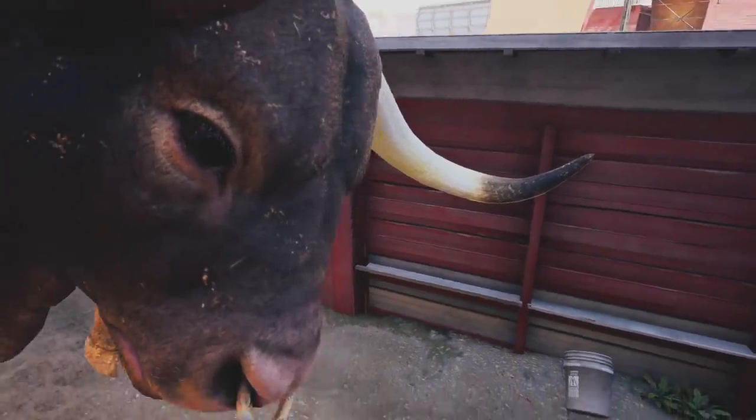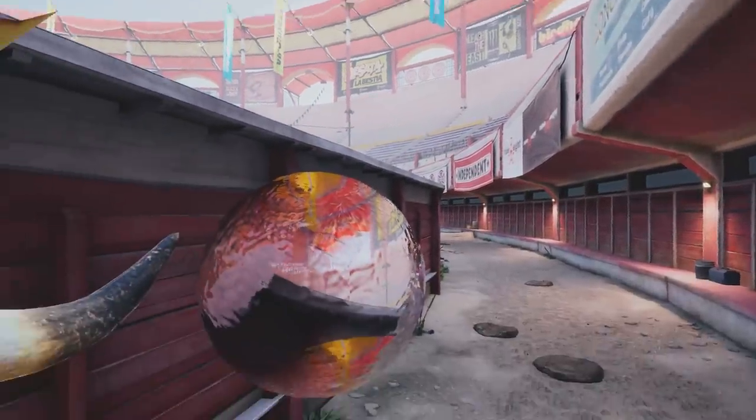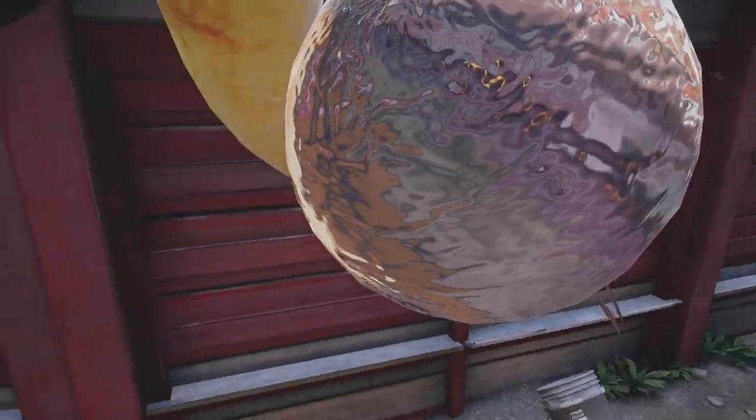The bull also seems to have glass eyes. Taking the camera inside of its skull can show you that it has an effect on its eyes that you never see on any other character or creature in the game.